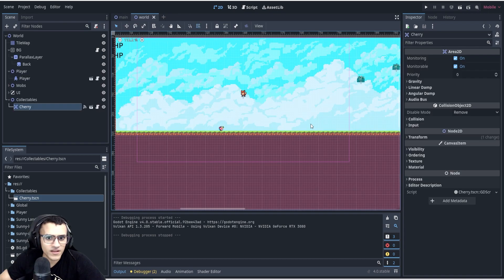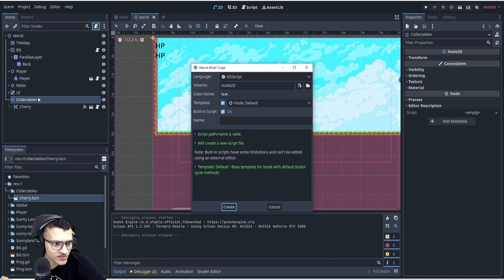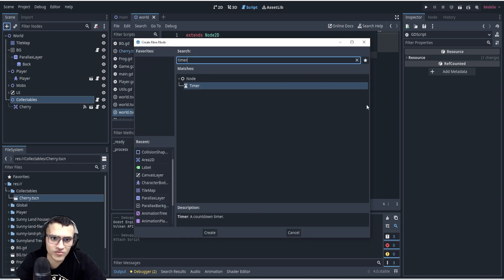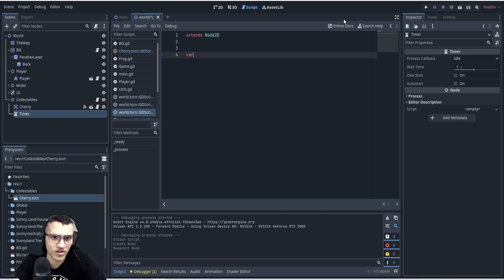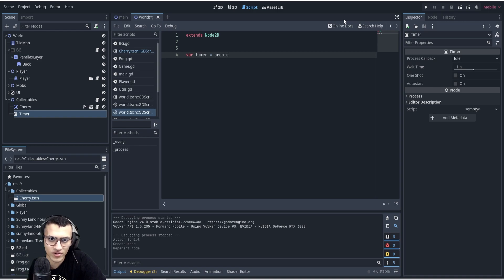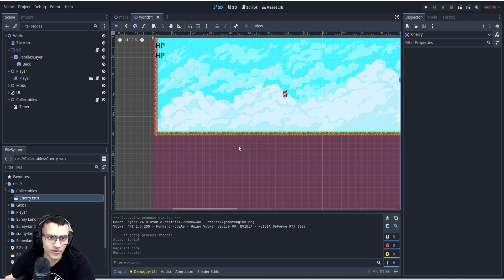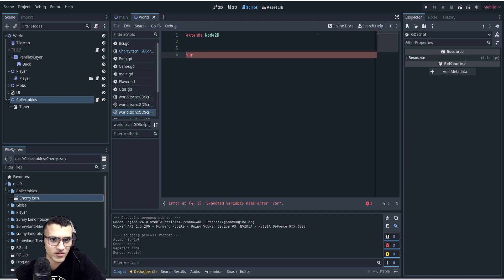The last thing I want to teach is timers. Let's go to collectibles, delete all this. There are two options: we can add a timer node, or we can create one via get_tree dot create_timer — but that has to be inside a ready function. We're going to use the timer node instead. We're going to delete the cherry we manually placed because we'll be spawning children — learning two things: timers and spawning children.